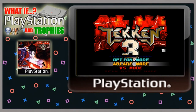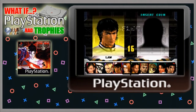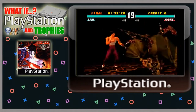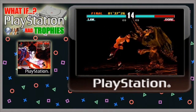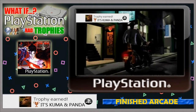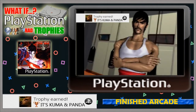I wanted to keep the bronze trophies quite simple and decided to focus them around arcade mode, as there are 9 characters you can unlock by finishing arcade mode with a character. So once you fight through all the stages and defeat True Ogre in the final stage, you'll unlock your first trophy — Kuma and Panda — as this trophy ties into unlocking the Kuma/Panda character in the game.